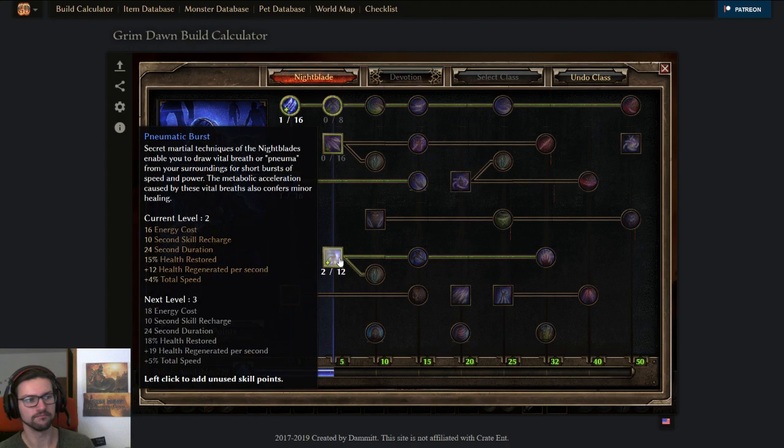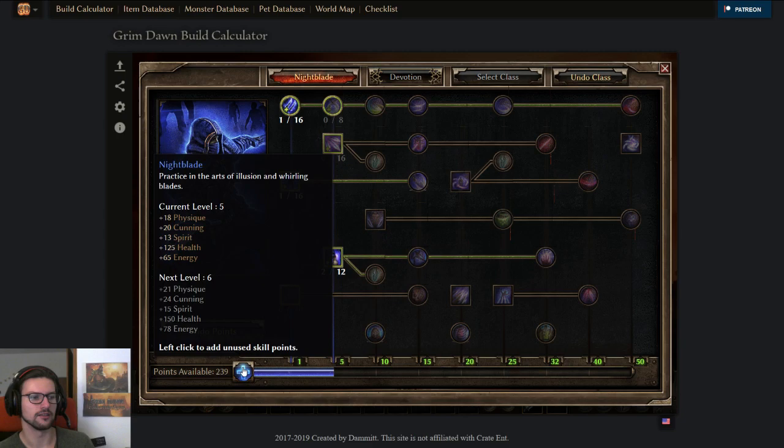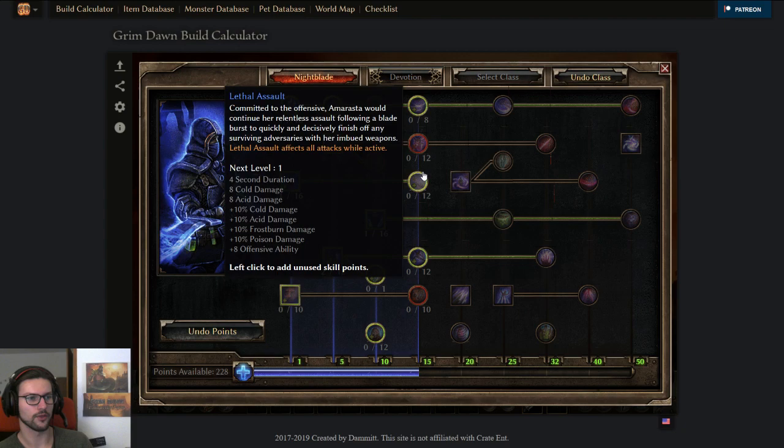It will be a little slow going early on but better later. If you want more single-target damage early on, you can put some more points in Dual Blades — maybe 1 or 2 points — but I don't really recommend it. On level 5 you'd just have 3 points here. On level 6, use 2 points here and 1 point into Shadow Strike to move around faster and add more single-target damage.